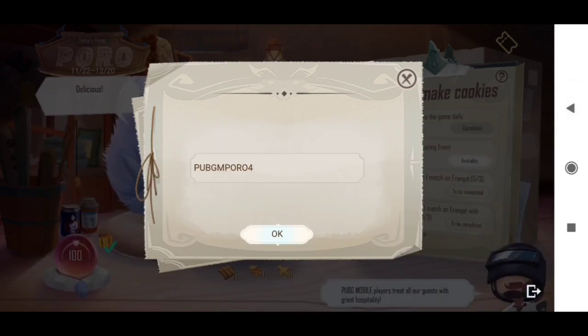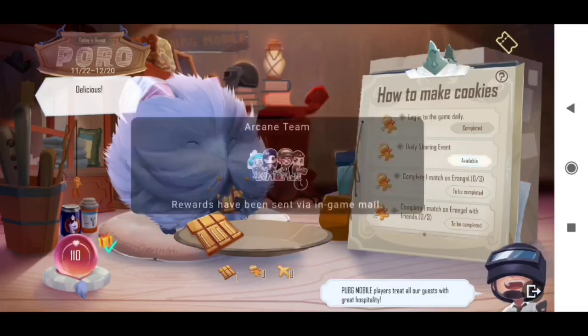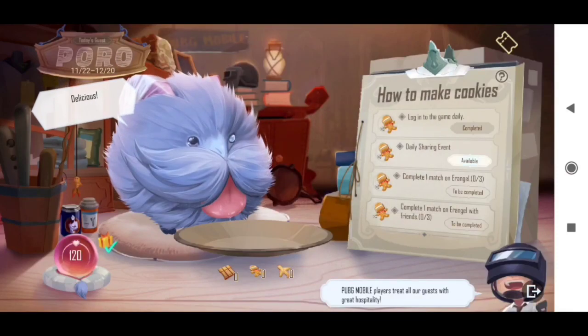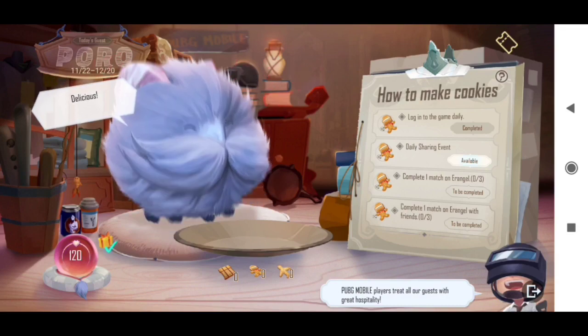The fourth code is pubgm4o4. Add the code and click OK — you will get all the other cookies here and you can use them as well.